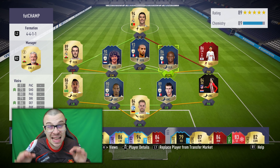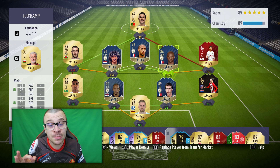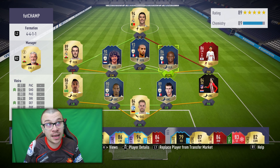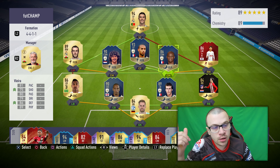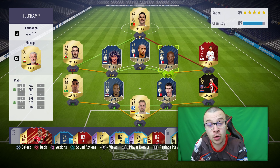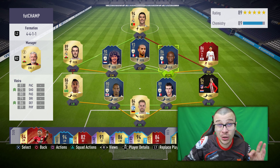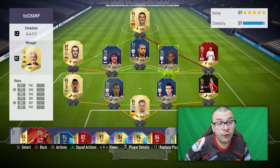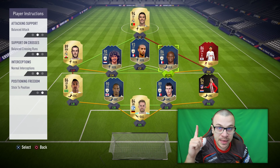This formation is simply outstanding. Striker Ronaldo, right behind him SBC Henry — I'm so happy I managed to complete his SBC, this player is a game changer. Along the wings we've got left winger Gareth Bale, right winger Ronaldo, CMs Ruud Gullit alongside Patrick Vieira. At the back, a new defender line composed of Alexandro, Ferdinand, Blanc and Sammy. I sold Team of the Year Ramos and built this defender line, which is in my opinion the better option.